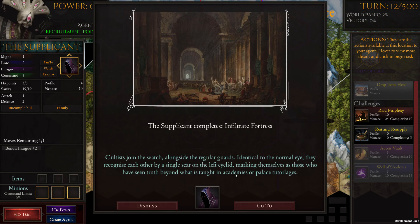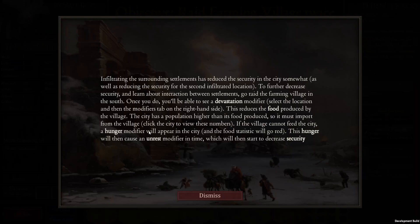We got some cultists going on our side — that's actually really cool. I'm liking the flavor text. By doing that we've reduced the security in the city.